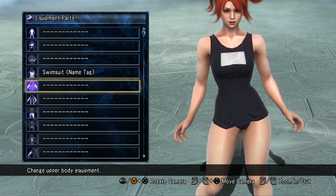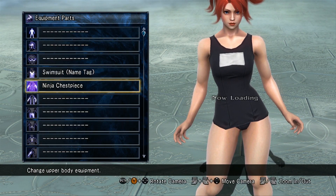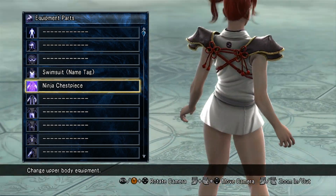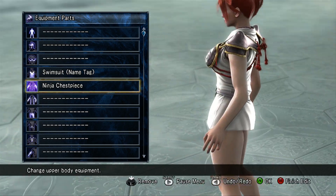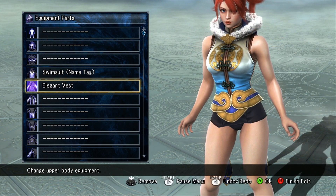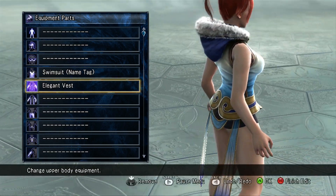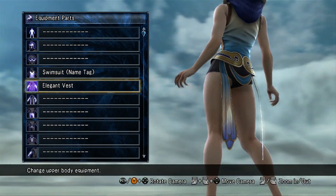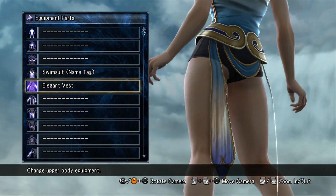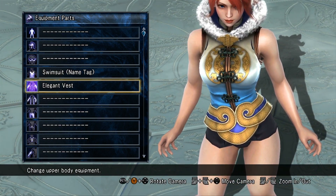That does it for undergarments. You also get Natsu's chest piece. This is Leisha's vest. This stuff is really nice — look at that, it's really good-looking. You can see the see-through material, and there's embroidery on the chest. Looks really cool.